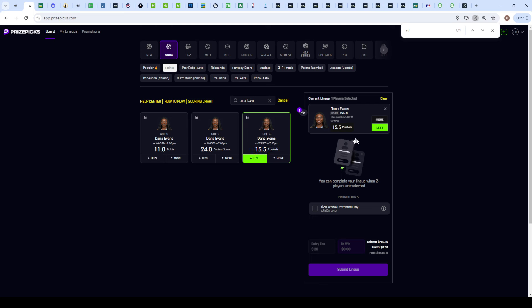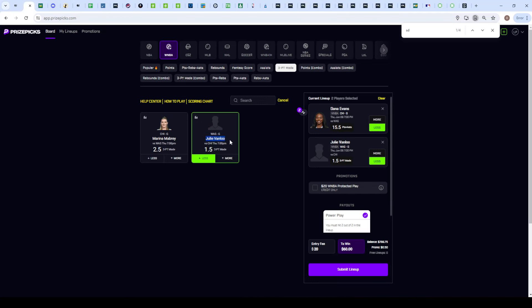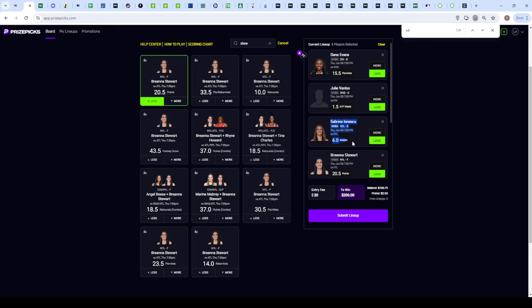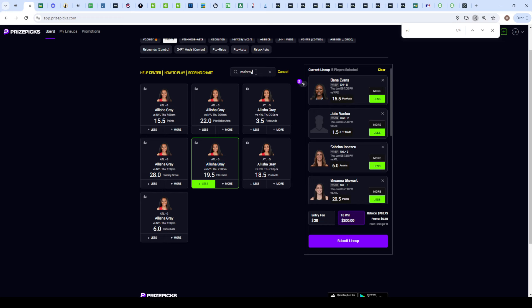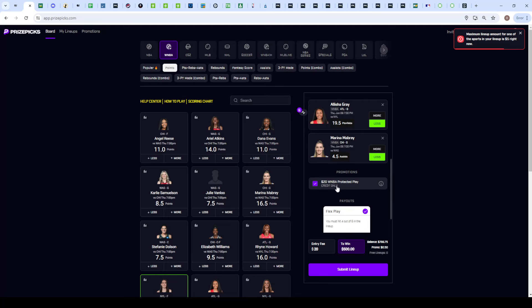First pick: Evans under fifteen and a half points plus assists — minus 136 juice toward the under on FanDuel. Next, from the same Chicago versus Washington game, Van Lu under one and a half three-pointers made — minus 128 juice toward the under on FanDuel. Moving to the New York Liberty game: Sabrina under six assists stacked with Rihanna Stewart under twenty and a half points, which has under juice on every sportsbook. Then Alicia Gray under nineteen and a half points plus rebounds at minus 130 juice. Finally, back to Chicago: Mabry under four and a half assists, which pairs with Evans since if Mabry goes under assists it's more likely Evans goes under points plus assists. Max out the protected play at twenty dollars.